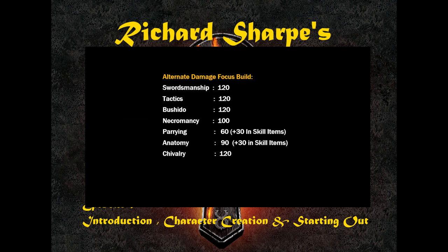There are many variations of the Sampire build I can't list them all. One I'll call the Alternate Damage Focus Build swaps resist for anatomy, which gives quite a bit of damage increase. Remember, the more damage we do, the more we heal, and therefore the tougher we are to kill. You are sacrificing resisting spells, so you may be mana drained or paralyzed at an inconvenient time. I'll sometimes swap resist for anatomy when fighting enemies that don't cast spells.